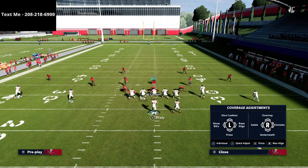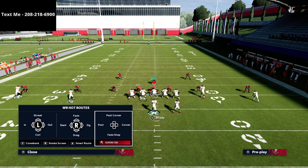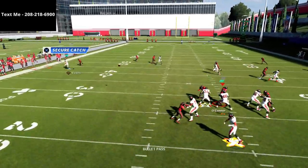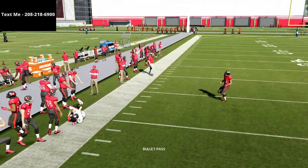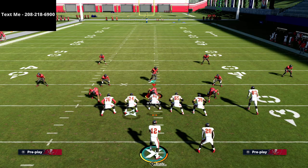The next thing they can do is shade outside and over the top. Just want to show this against man shaded over top and outside — you see we're still going to be able to hit it. If they shade over top, we're going to be able to hit it every time. So basically they have to shade outside and underneath in man coverage to stop this.